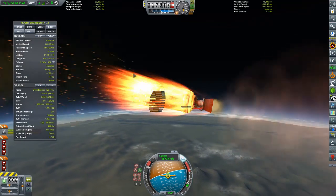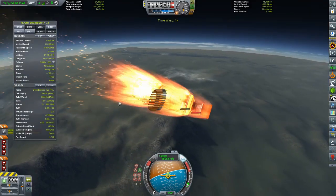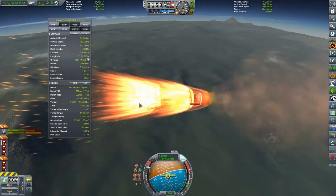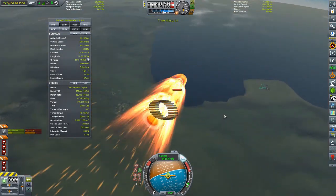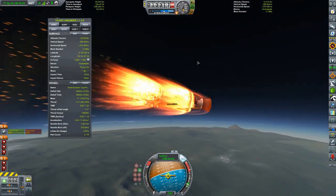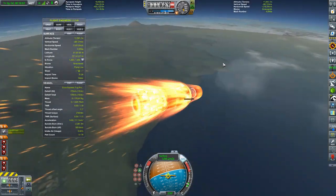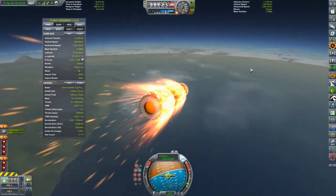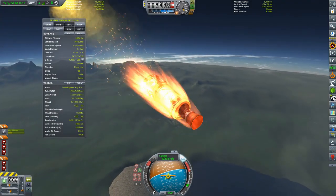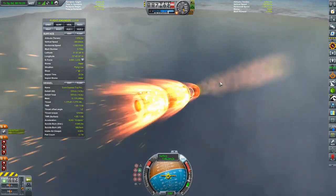We just need to get the heat down enough so it's not going to break that engine bell, because if that engine bell goes I'm pretty sure the entire rest of the vessel is going to melt. There we go — now we're seeing the heat decreasing as our speed decreases in the lower parts of the atmosphere. Unfortunately I burned off two-thirds of the delta-v that this vessel had and we're still going to go screaming over the top of Kerbal Space Center.